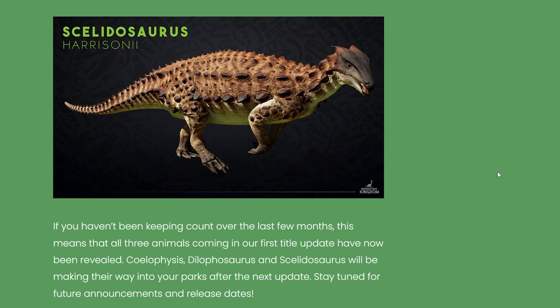Look at this little guy — I have never seen this dinosaur before, so I'm very excited for a new species. If you guys know anything about the Scelidosaurus, please leave your facts in the comments below. If you haven't been keeping count over the last few months, this means all three animals coming in our first title update have now been revealed: the Coelophysis, the Dilophosaurus, and the Scelidosaurus will be making their way into your parks after the next update. Stay tuned for future announcements and release dates.